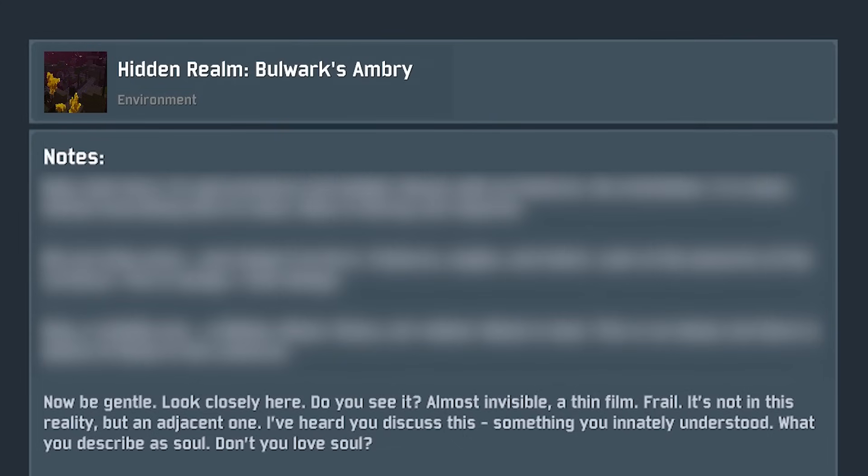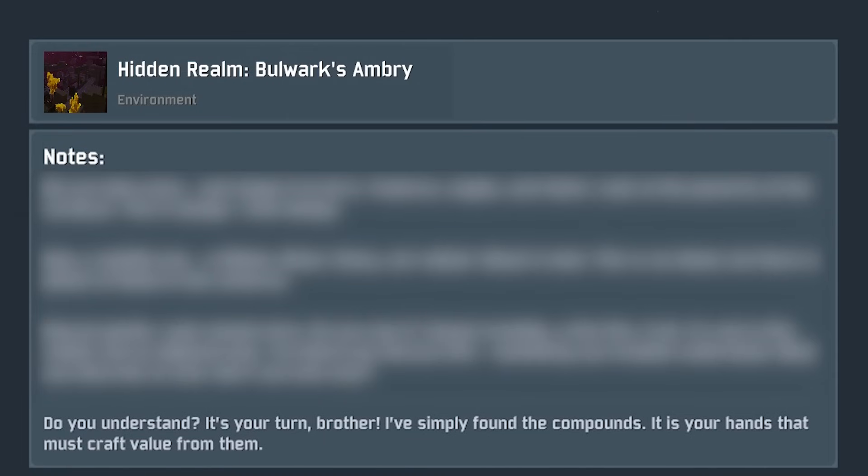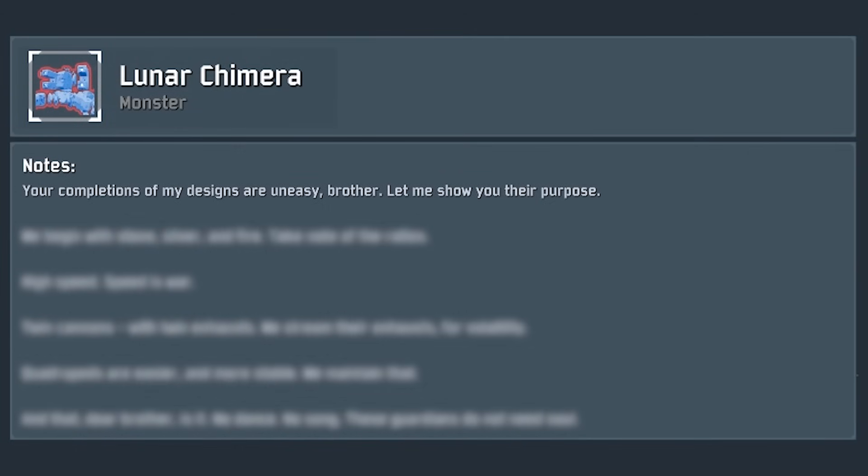Similarly, his brother Providence found he had an innate ability to manipulate Soul, the element associated with life — unsurprising considering the love he'd had for life since his youth. The two then discovered that the powers they had were complementary to each other, as Providence could give life to the constructs designed by Mithrix. Using this combined power, the brothers began to experiment, eventually creating golems of titanic size and strength that could care for and protect them. But as more and more of these Guardians were built, a small rift began to emerge between the brothers.